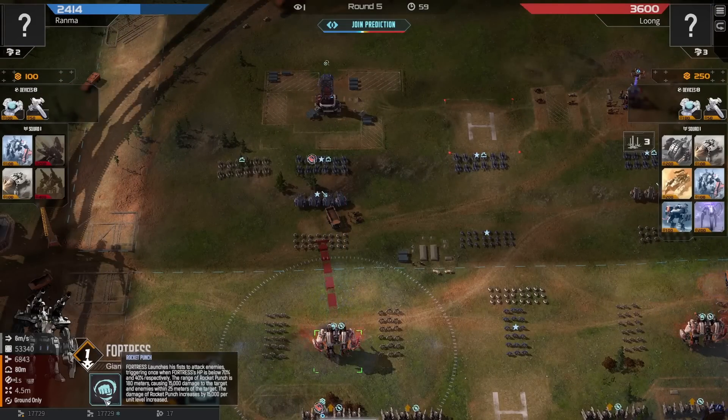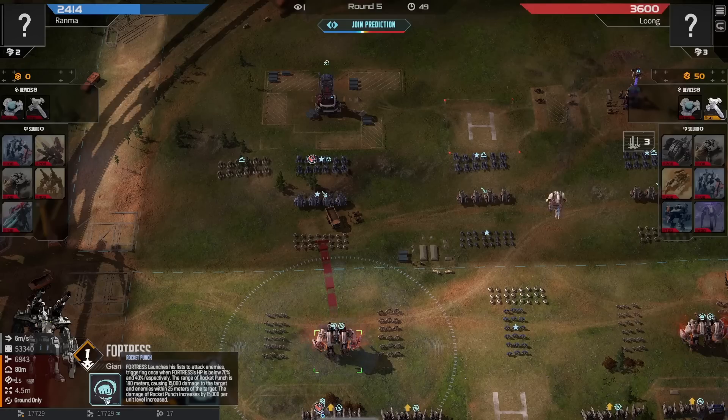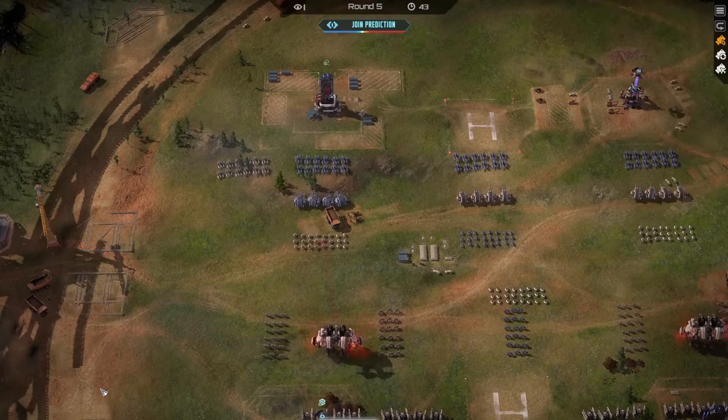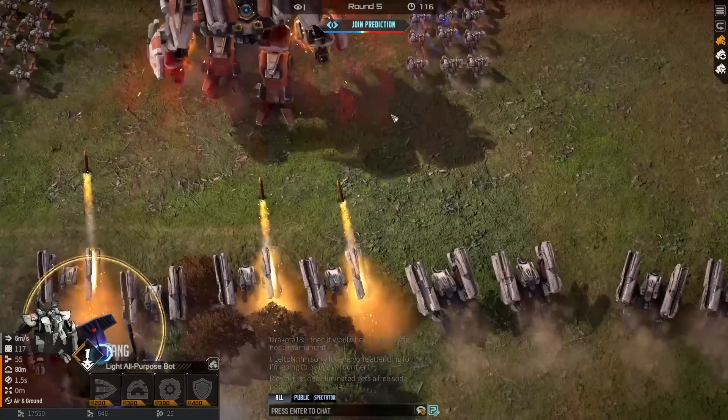Here's the Rocket Punch - the Fortress will launch its fist to attack enemies, triggering once when the Fortress is below 70% HP and once when it's below 40% HP. The Rocket Punch has a range of 180 meters, causing 15,000 damage to the target. And it's got this cool new animation - look at that!